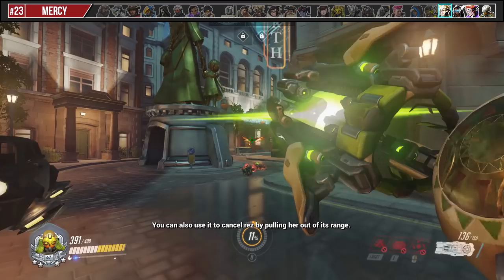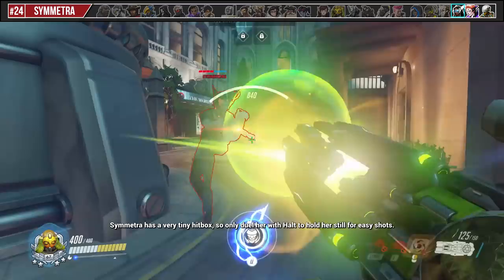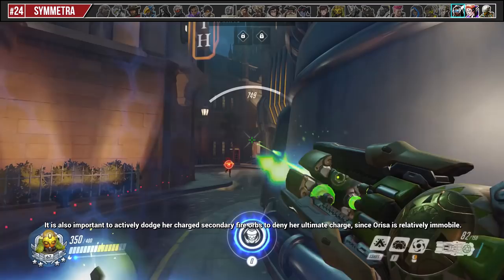Symmetra has a very tiny hitbox, so only duel her with Halt to hold her still for easy shots. It is also important to actively dodge her charged secondary fire orbs to deny her ultimate charge, since Orisa is relatively immobile.